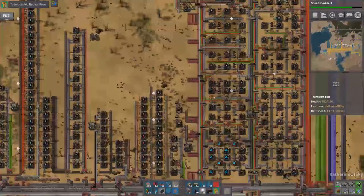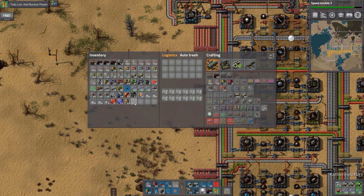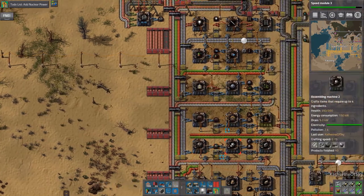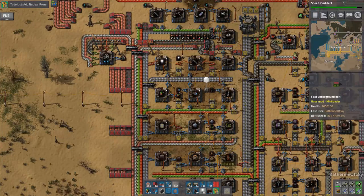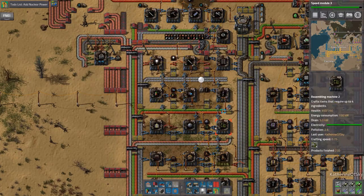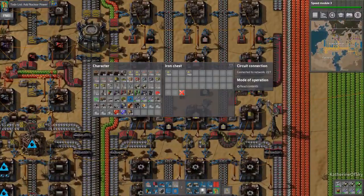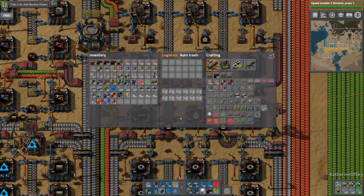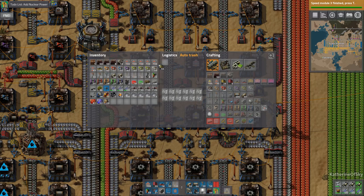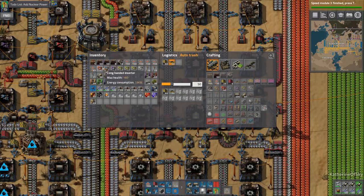We need to get our shopping list of miscellaneous items sorted out. I really need to get better power armor made, but we are working on the modules at present, so we don't have them just yet. Let's go ahead and put away things like yellow belts until we actually need them. I'm going to auto trash certain things like these, and yellow inserters as well.